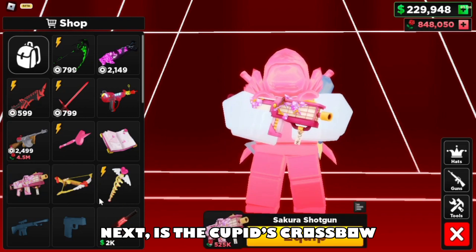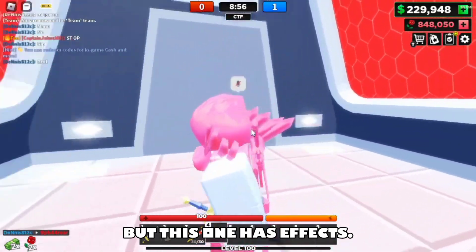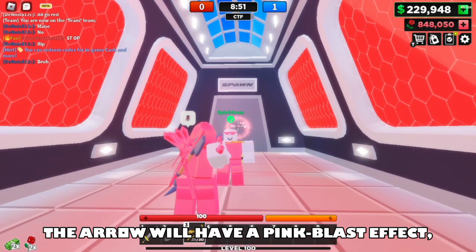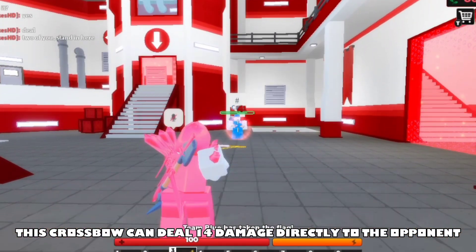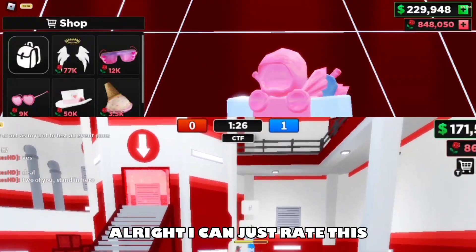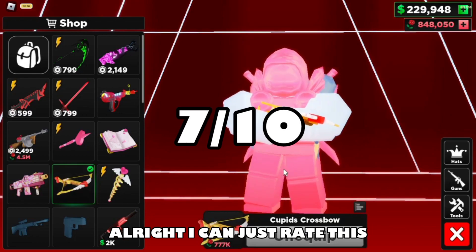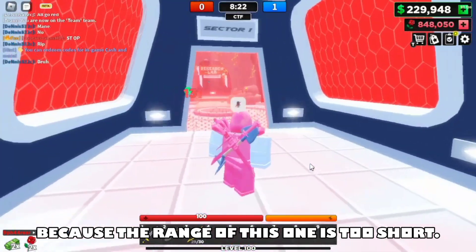Next is Cupid's Crossbow. This is similar to the Vampire's Crossbow but this one has effects. If the arrow hits the wall, the arrow will have a pink blast effect and can also deal extra damage to the opponent when hitting it. This crossbow can deal 14 damage directly to the opponent and an extra 4 damage from the crossbow effect. I'm gonna rate this 7 out of 10 because the range is pretty short.